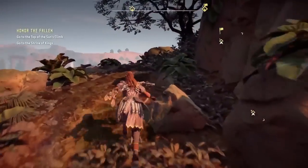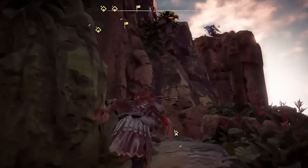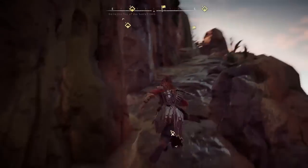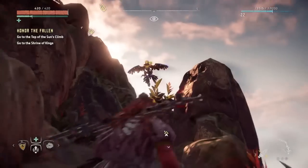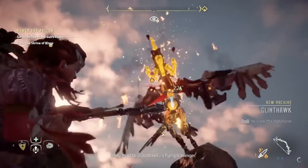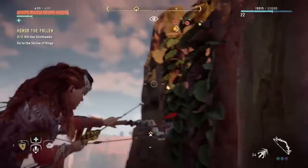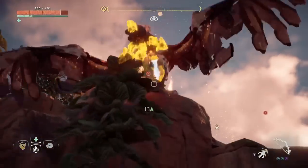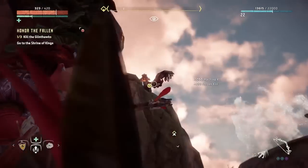Maybe that way our POIs are gonna be a little bit more useful here — and that is some glare. So what we got at the top of this thing? Please don't be another bird. I don't think I can fight another bird right now. It's a Glint Hawk — the fallen scavenger. Okay, that one's done.